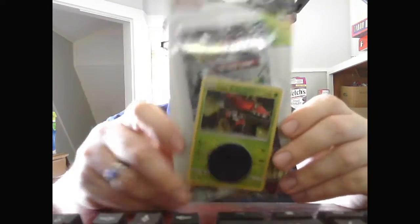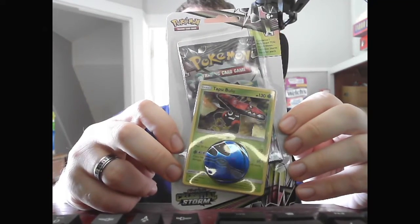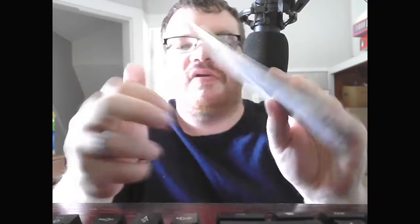And the last one we have is the one I told you I don't open a lot — the Sun and Moon Celestial Storm Booster, the Tapu Bulu Promo, and the Kyogre Coin.